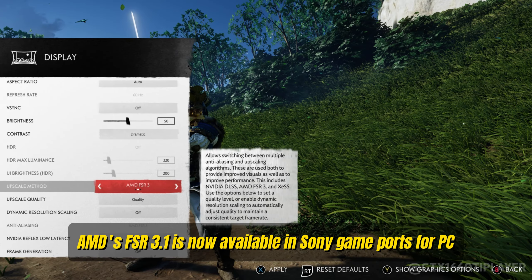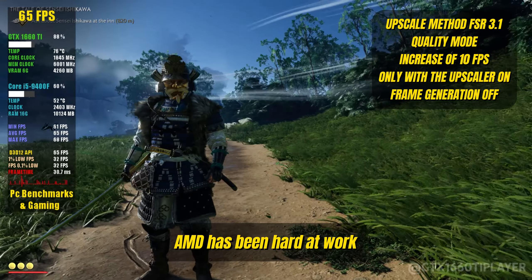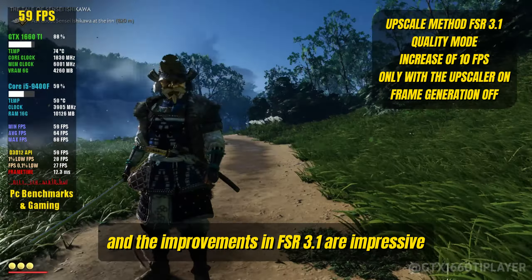AMD's FSR 3.1 is now available in Sony game ports for PC. This new version is a game changer, offering a significant boost in gaming performance. AMD has been hard at work, and the improvements in FSR 3.1 are impressive.